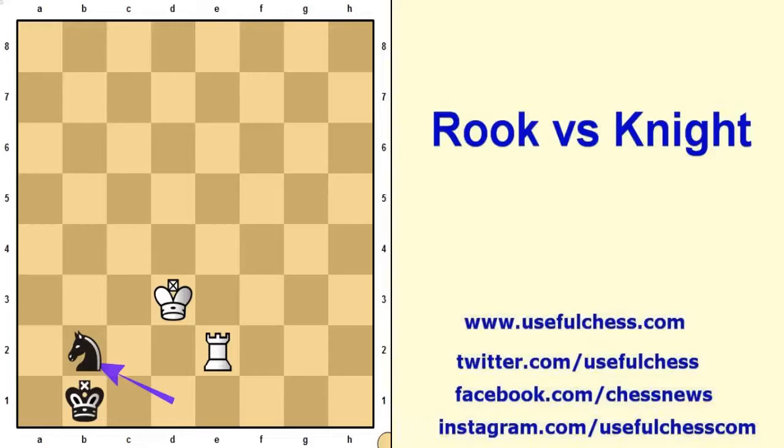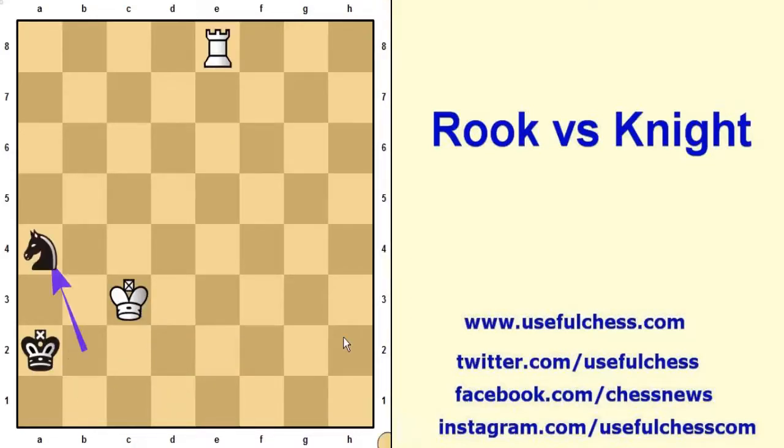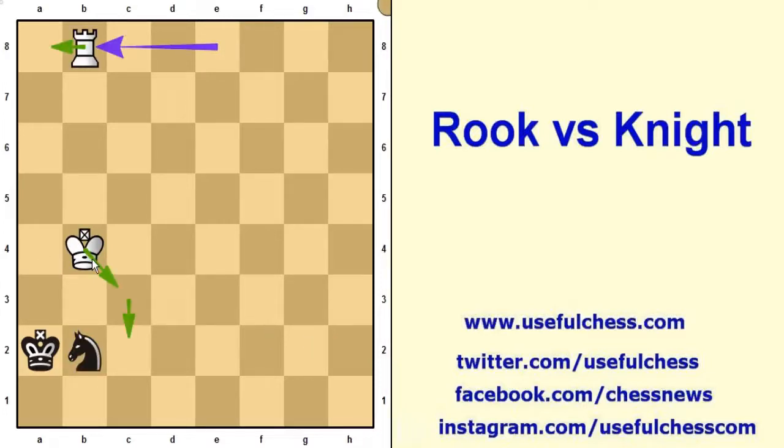The escape of the knight. The maneuver of white king is completed and now white controls the d column — it controls this side.